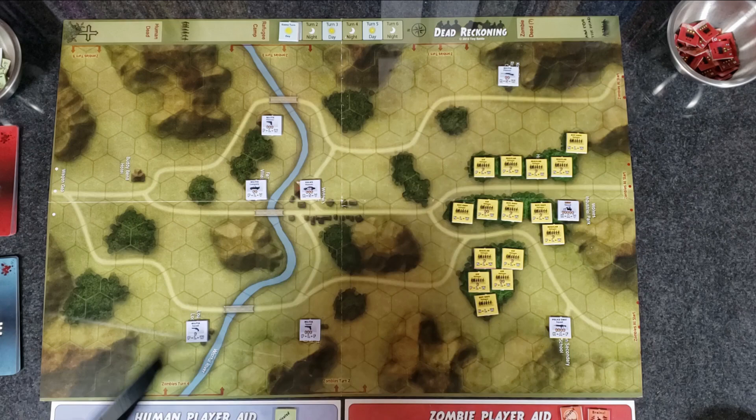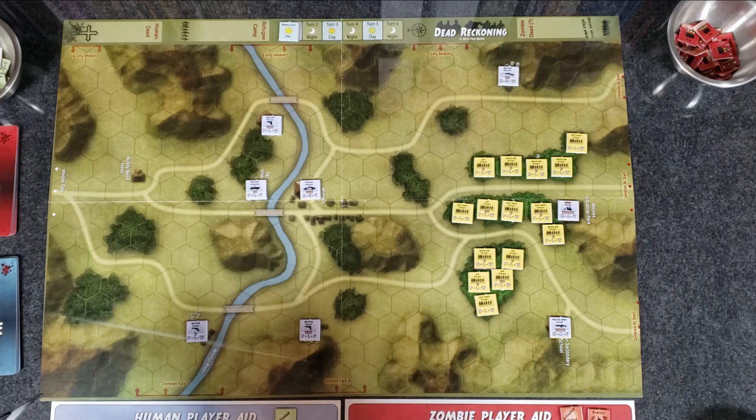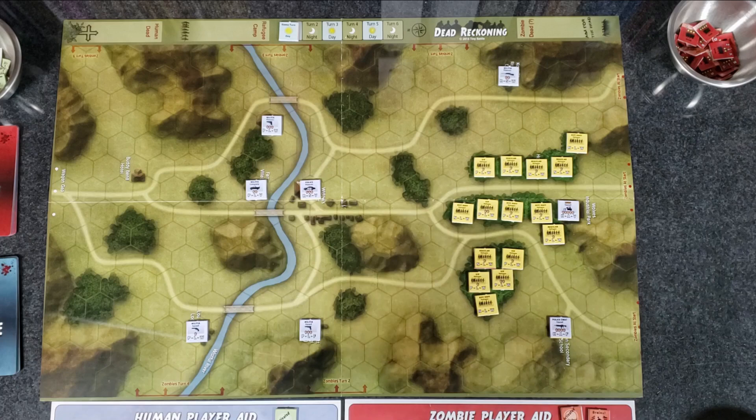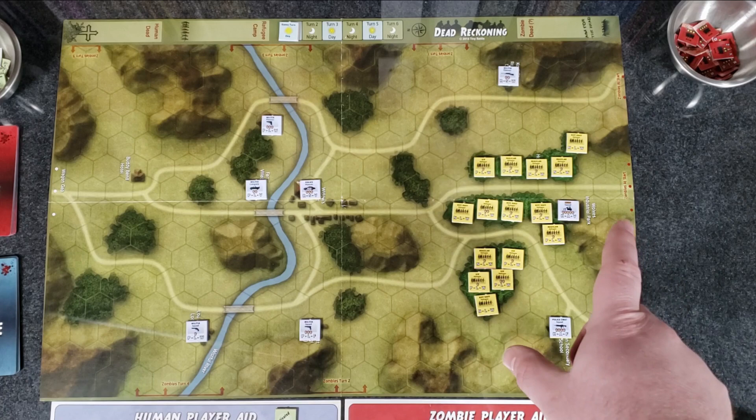I have it all set up here. The point of the game is — it is a two-player game. One side plays the humans, one side plays the zombies. I'm setting up to play solitaire, playing the rules as written with a couple of tweaks. Normally one side plays the humans, one side plays the zombies. The humans have different units — you have your refugees, which are these yellow units here. You're trying to get them westward, off the map through the wagon gap over here, to get them off the map to save them.